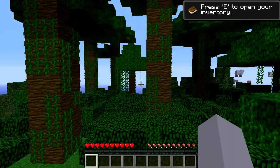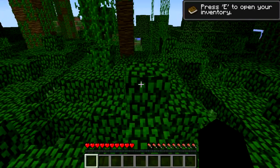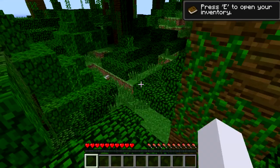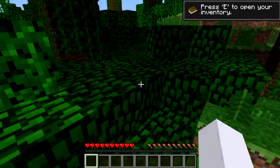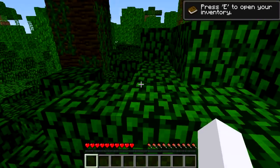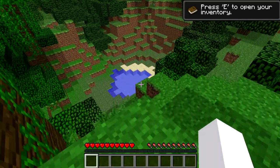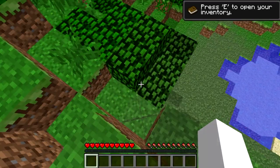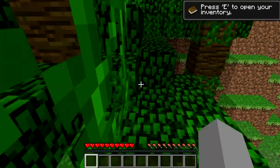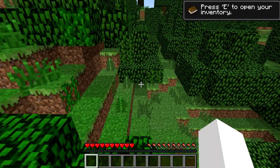The world height now goes up to 256 blocks, which will also make my computer lag even more. It's also changed how packets are sent in multiplayer — it makes them smaller, and it doesn't do the light calculations for you. The client has to do that now.